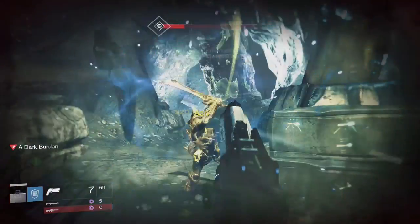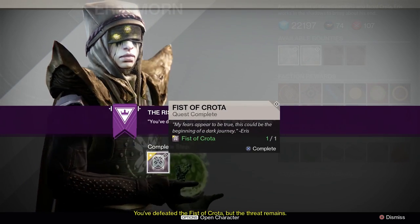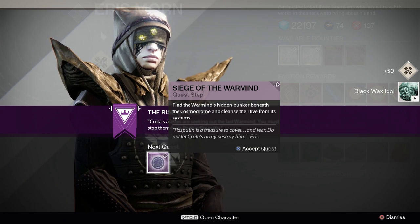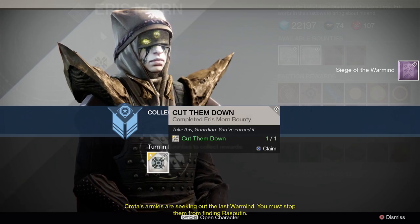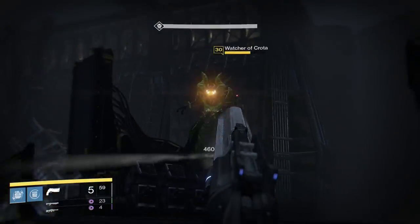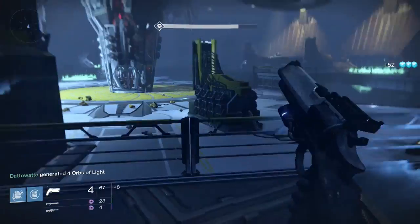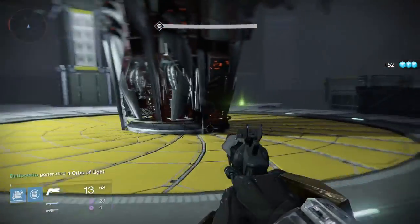After the death of Fist of Crota, head back to Aeris to pick up your next quest, which sends you back to Earth for the Siege of the Warmind mission. In this next mission, you'll need to clear out all of the Hive in Rasputin's Warmind base, where the Hive are attempting to take control of Rasputin. The mechanic here is that the Watchers of Crota will drop Vestige on the ground, which are basically void zones that you need to stay out of. They don't spawn too frequently and really don't do that much damage while in them, but it's still a good idea to stay away from them.